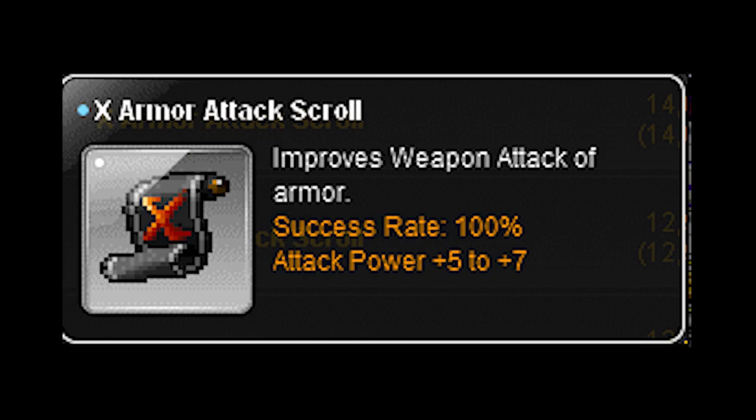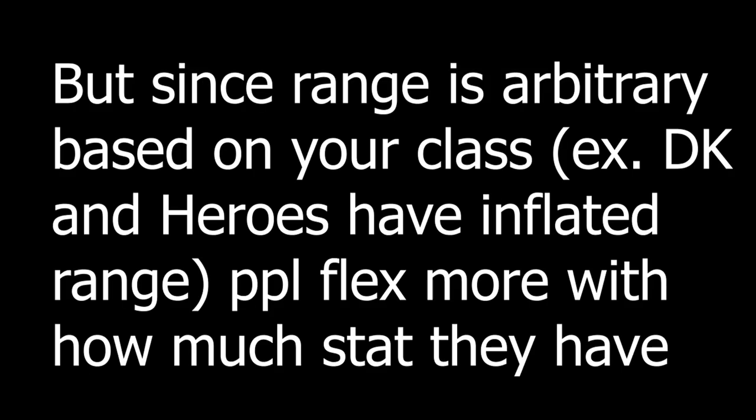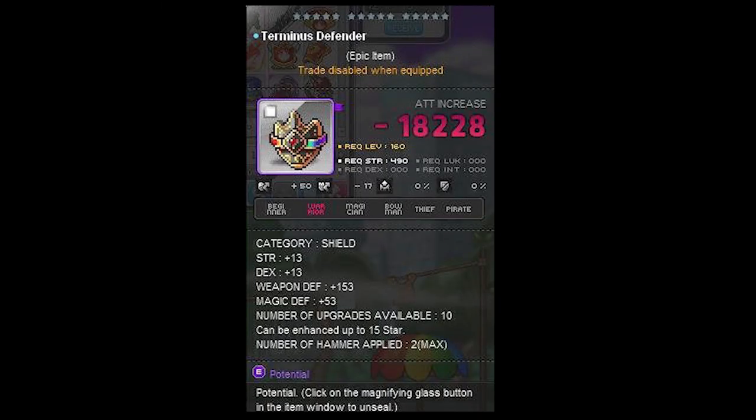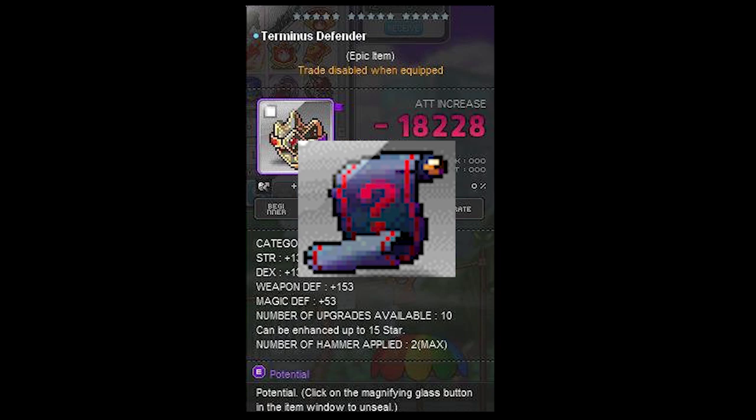There are also x scrolls for armor, and these give attack or magic attack on your armors. One attack is equivalent to about four to five stat, so it's really effective at increasing your range compared to scrolls that just increase stat. A great use case is when you want an ICOG'd shield like the Terminus Defender — the Terminus shield doesn't come with attack naturally, so you can use an x scroll to add a good chunk of attack onto the shield first, and then use ICOGs to further increase that attack stat.